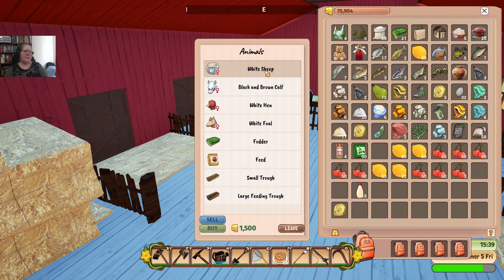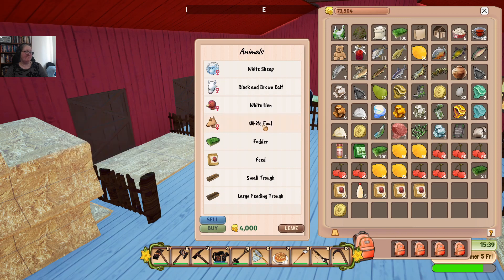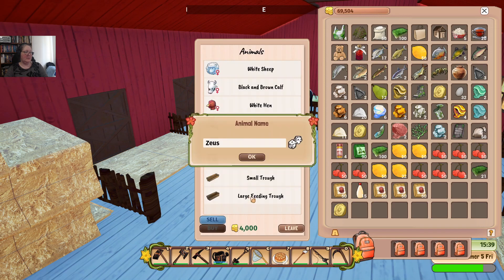Buy animals — I'm pretty sure I'm out of barn space. I don't need any more sheep really. How much feed have I got? I think what we're going to do is buy 200 of those and another 200 of those. It's not going to last that long, but it'll last long enough. It's a white foal — and it's a girl! We can put it in the pony hotel. Now Faraday can have company. Zeus is not a girl's name. We shall call her Athena.